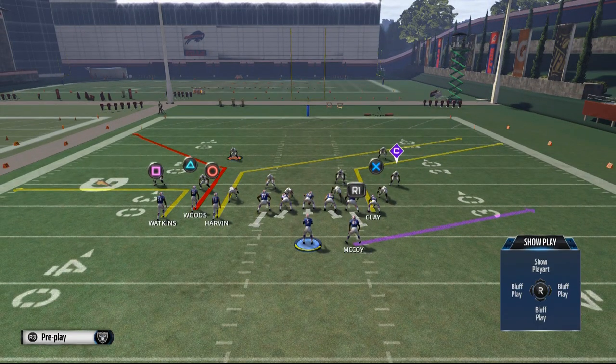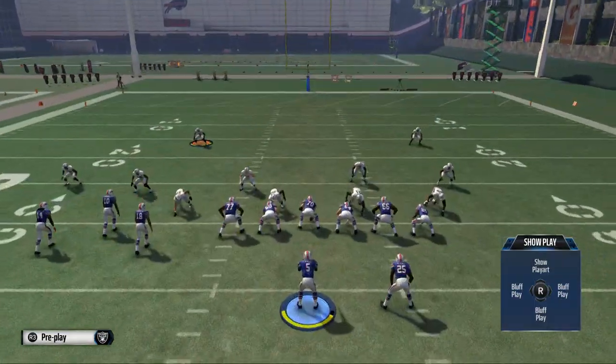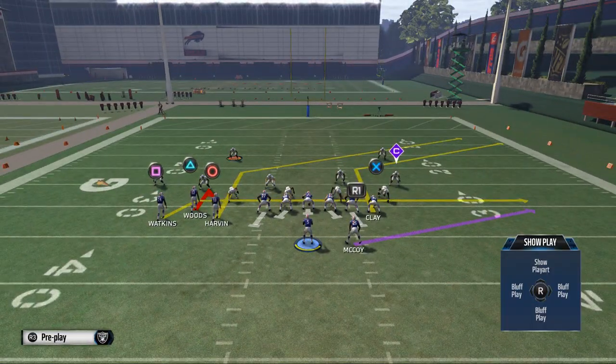Your hot routes are as follows. You want to take Triangle and put him on a hitch pattern. You then want to take Watkins and put him on a drag.